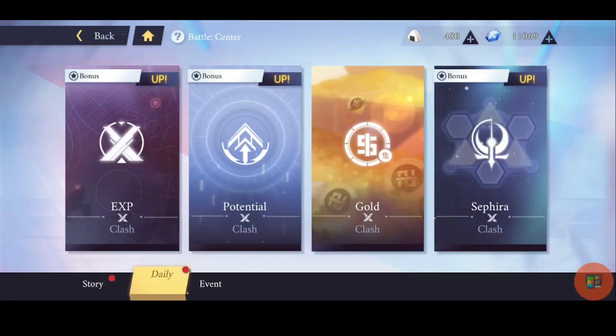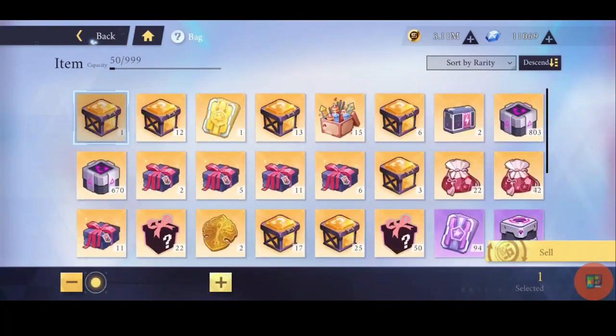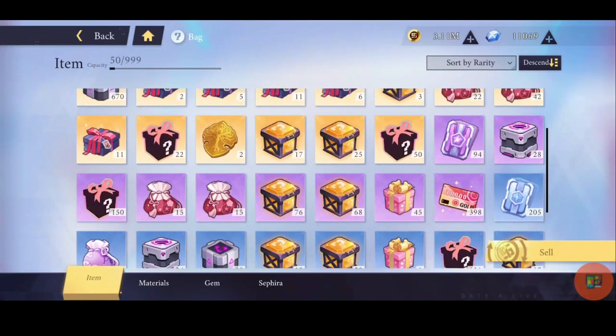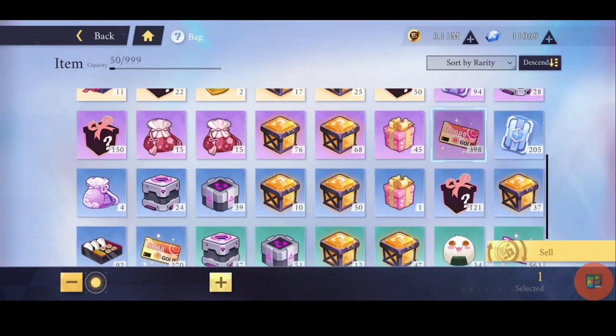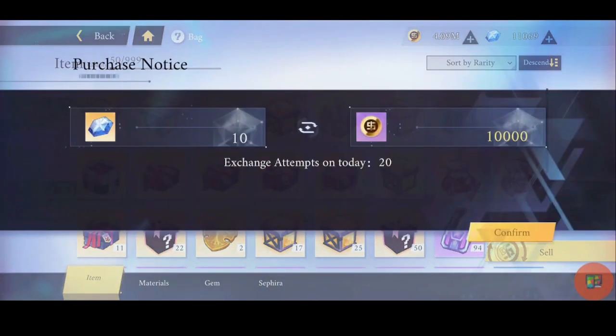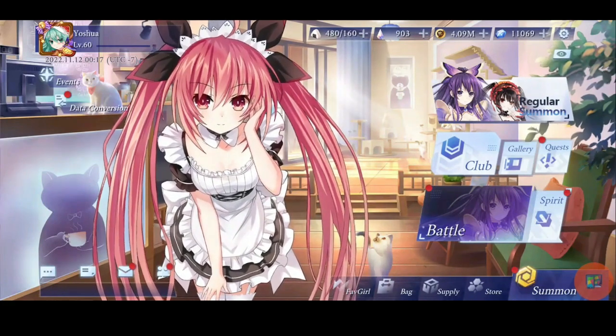To sell gold cards, go to your bag and tap sell. Really anything in the item section you can sell for gold. I like to save some just in case. I sold some and now I have 4.9 million gold. You can also buy some for diamonds but don't do that — don't waste your diamonds on it, we can get that for free. So like I said, some of this stuff you may just have to keep doing over and over again. Next we're gonna aim for the essence.